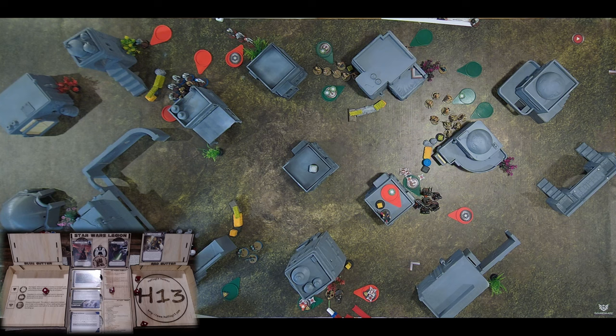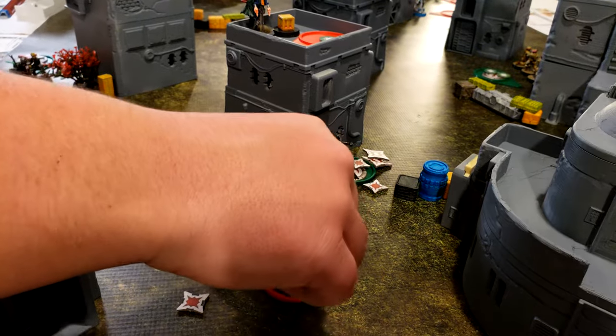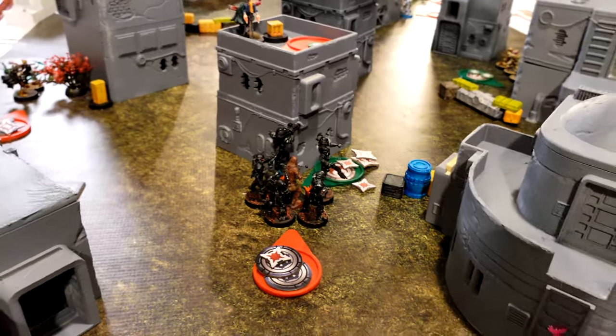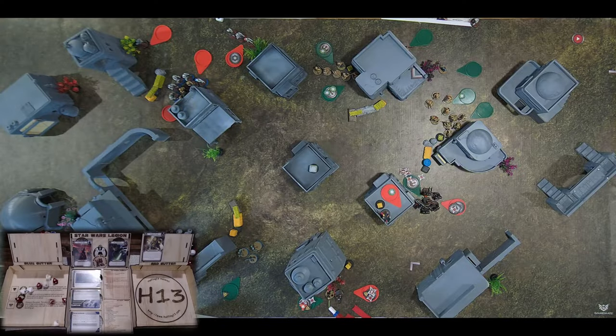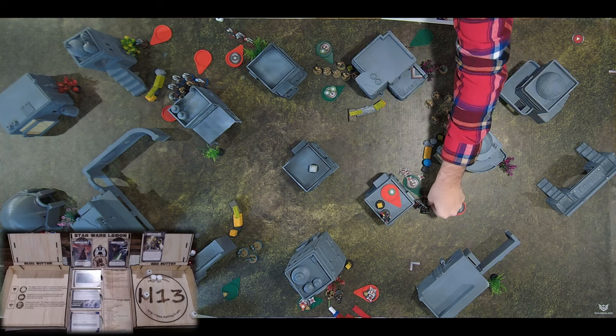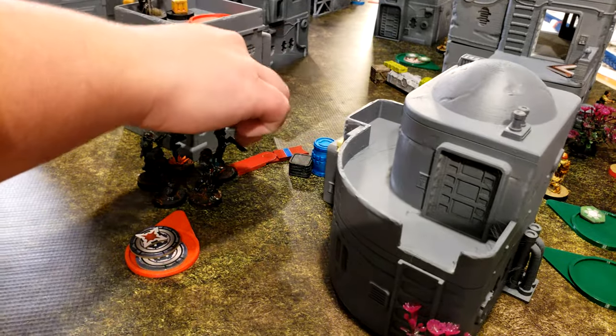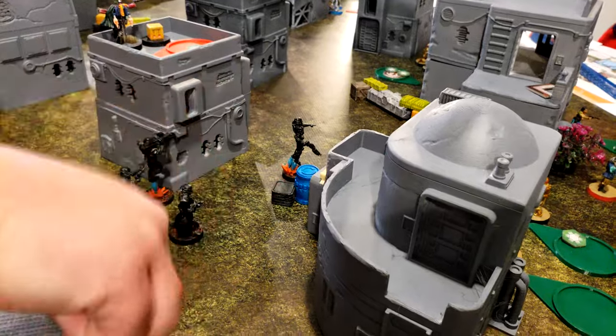Seeking the Death Trooper - nope, they're going to take a wound. He dents their metal! Dark Troopers are going to make an attack - punch the Wookiee. They'll punch them. Kill it - they're going to move up. So you're looking at five hits. Oh my God - Dark Troopers are not going to let that go now that they got rid of that dirty Wookiee. They're going to move right over to there, and that is their action.